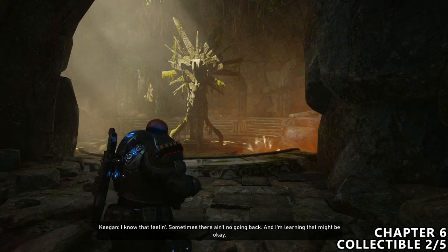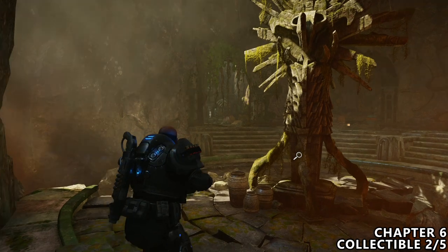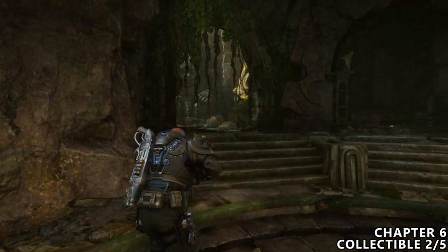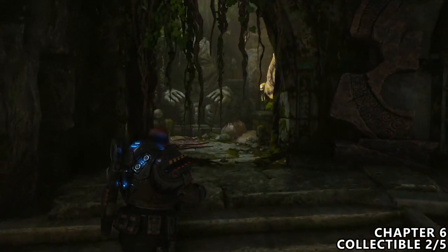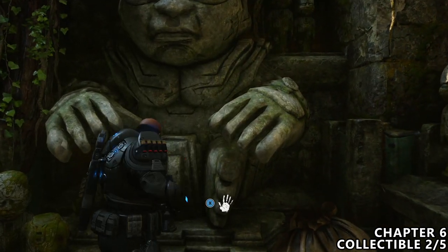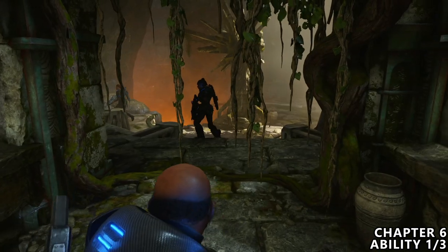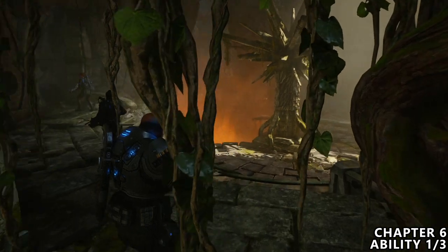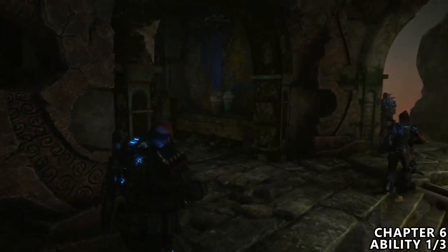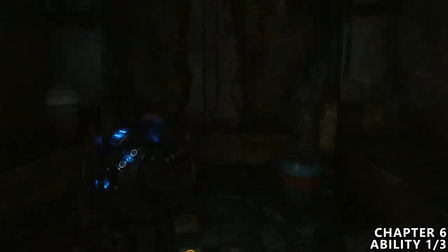Shortly after the previous collectible, you'll reach a room with a large structure of sorts in the middle. You can interact with that if you want some backstory. But if you walk forward and go to the first room on the left inside here, you can find collectible number two out of five. And in the room right next to this collectible, there's a small little pocket where you can also grab the ability. So obviously you want to grab that.